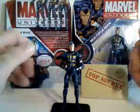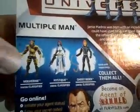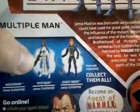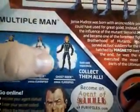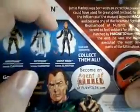You can see the other figures in this wave: Wolverine — the Team X Super Spy Wolverine — and Mystique, whom I have not seen anywhere, and Ghost Rider, which I have seen but debated on getting. I probably missed my chance to get him.